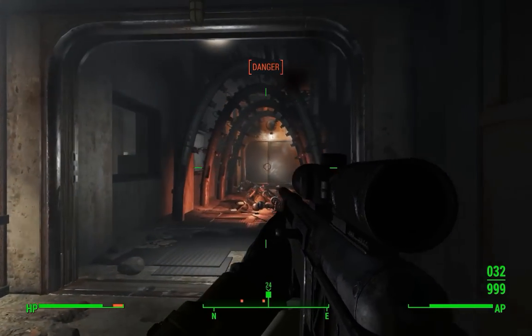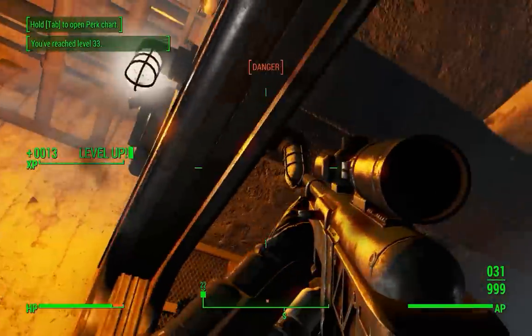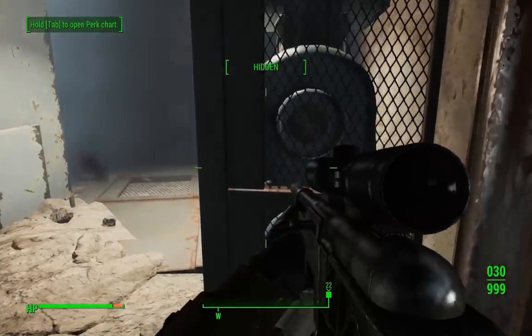Now you need to be able to hack master level terminals to make this work, so make sure you have the right perk, or I suppose you could go get Nick Valentine at the point where you need to hack the terminal. You shouldn't need your robot companion anymore at that point.